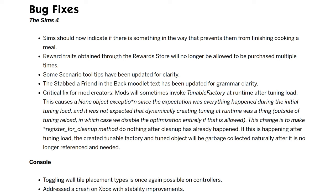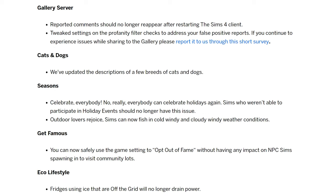For console, toggling wall tile placement types is once again possible on controllers — hopefully that is actually fixed, and that was on the laundry list. There was also a crash on Xbox with stability improvements that wasn't on the laundry list. For the gallery server, reported comments shouldn't reappear when restarting your Sims 4 client, and they tweaked some settings on the profanity filter checks to address some of the reports. There's also a survey there which is linked — I won't be linking to the survey, but I'll be linking to the patch notes in my blog post, which will be linked below.